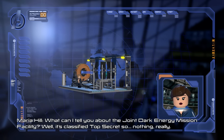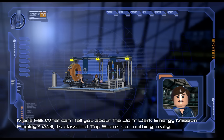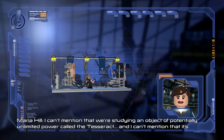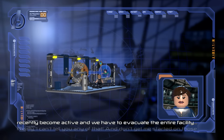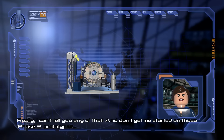What can I tell you about the Joint Dark Energy Mission Facility? Well, it's classified top secret — so nothing really. Super secret, guys. We're studying an object of potentially unlimited power called the Tesseract, and it's recently become active and we have to evacuate the entire facility. And don't get me started on those Phase 2 prototypes.